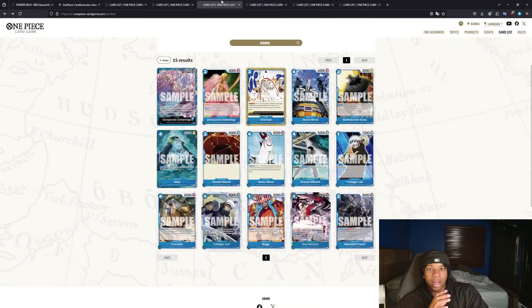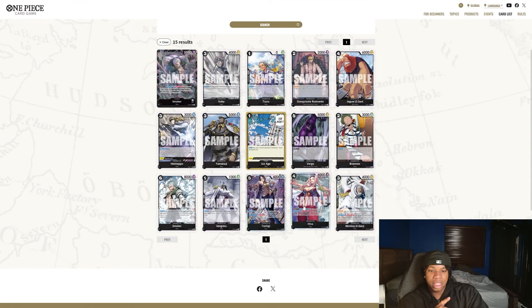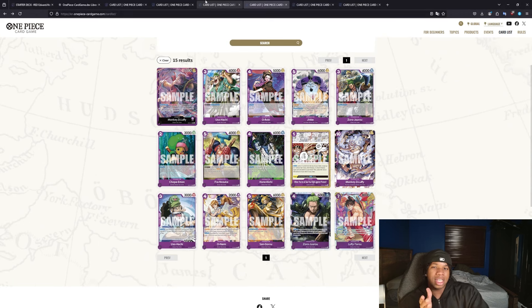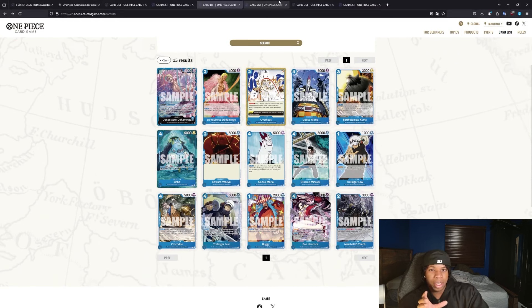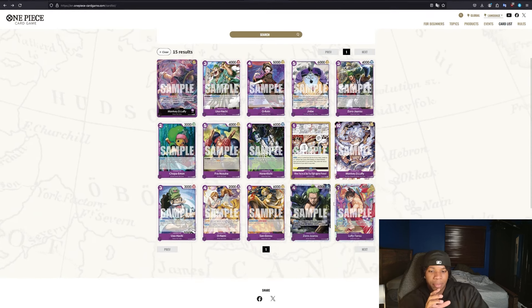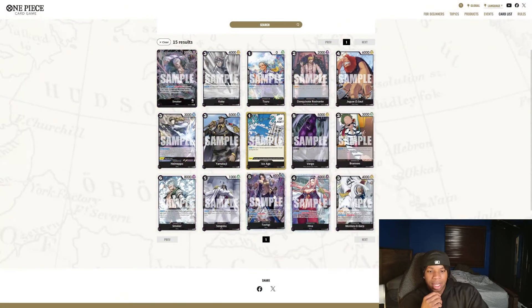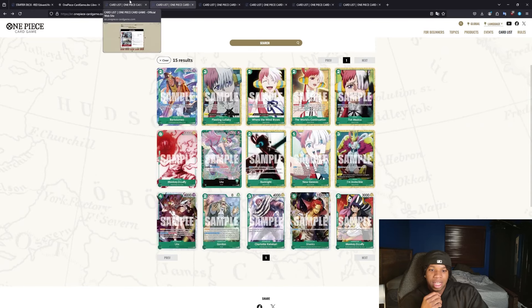So if we look at Doflamingo's starter deck, we had five good cards. This black deck has three good cards. So ranking it out — Doflamingo is the best. Purple Luffy's second best with four good cards. This black deck has three good cards, which is neat. And the red starter I'll still give worst, because red is just kind of mid right now — it only had one really standout good card.